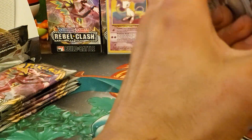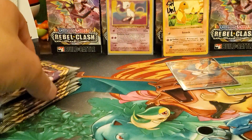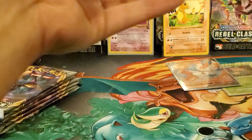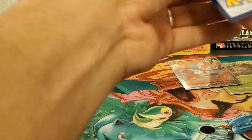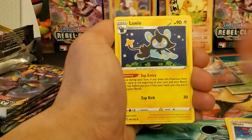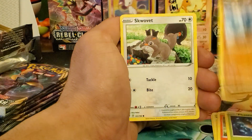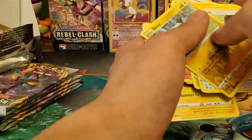We only have seven packs left and we've pulled five ultras, so we need to pull quite a few more from this pile. Dark energy, Bewear, Skyla, Luxio, Bonnie, Full Picks, Phantump, Farfetch'd, Scovillain, Shinx, Toxicroak — regular rare.